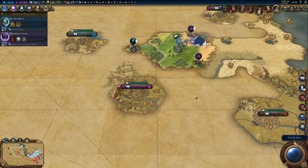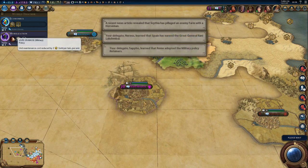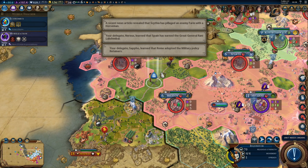Next turn, mobilization is almost done — that will save us some gold, because this is basically a better version of a policy we are already using.